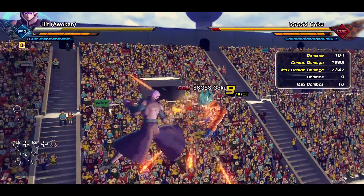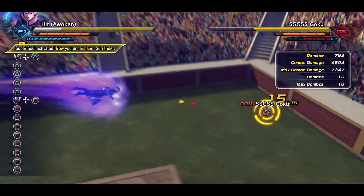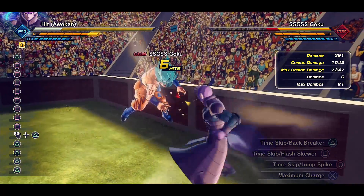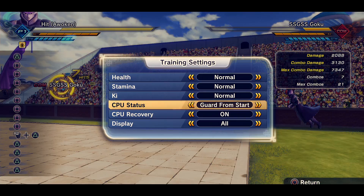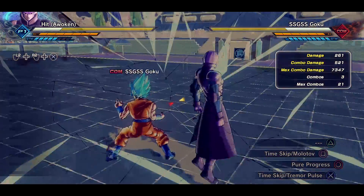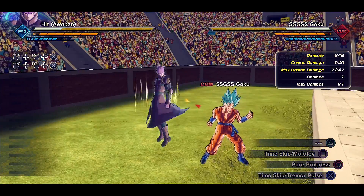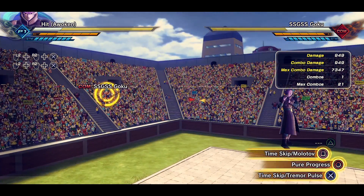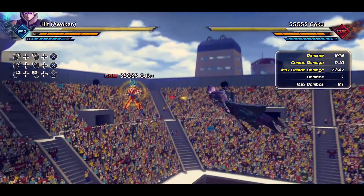The power boost doesn't seem to be too much. If you already play Hit, I can't imagine why you'd use regular Hit over Awoken Hit — his moves seem better overall. Phantom Fist doesn't seem as useful as Time Skip Backbreaker though. Now let me have the CPU hit me so we can look at the evasive skill: Time Skip Tremor Pulse. That's exactly what we saw on the trailer when he was hit by the Kamehameha wave — he just used Time Skip Tremor Pulse.